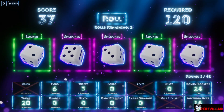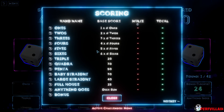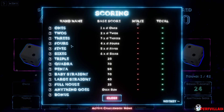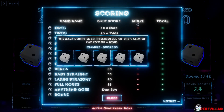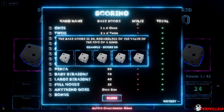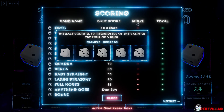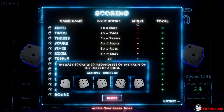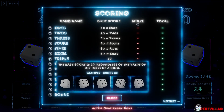Penta — what is that? What is a penta? Base score — what is a penta? Base score is 50. Regardless of the value of the five of a kind one. Okay, so how the heck do we get that? The base score is 30.